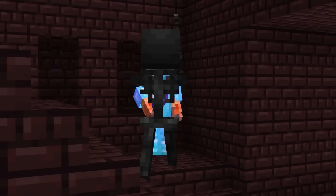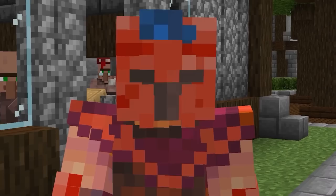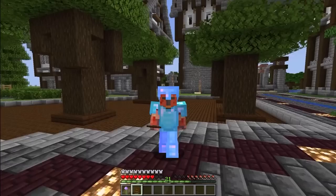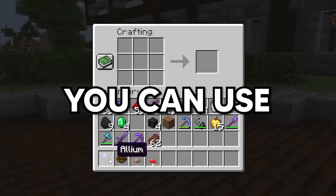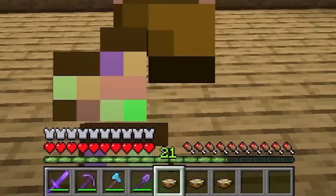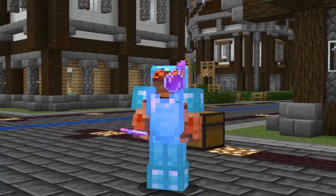Farming nether wart can be extremely annoying, but there's another way to make stew that gives special effects without any potion. Using a bowl, flour, and red and brown mushrooms, you can create suspicious stew with specific effects. Most people think it's completely random, but you can make it have specific effects. For example, a dandelion soup gives you almost a full hunger bar and saturation, while using an allium gives you fire resistance.